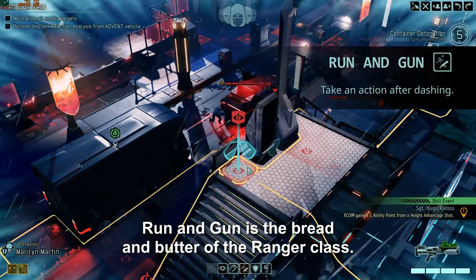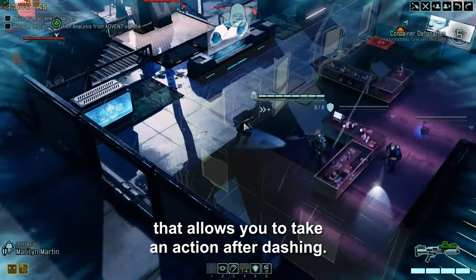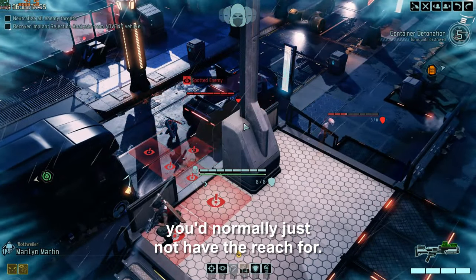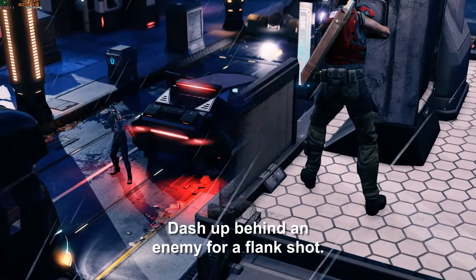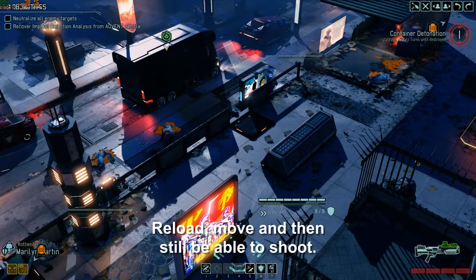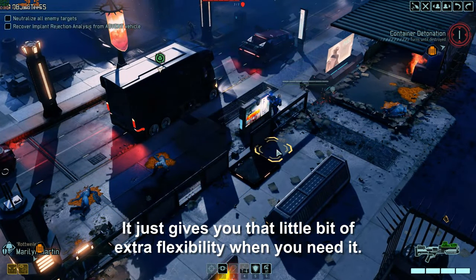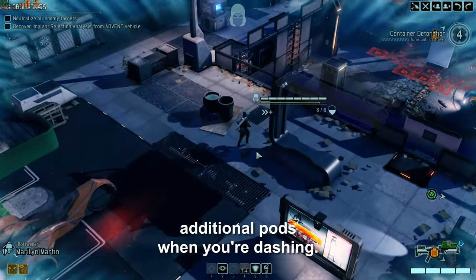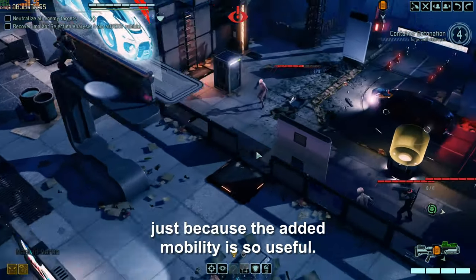Run and Gun is the bread and butter of the Ranger class. It's an active ability with a 3 turn cooldown that allows you to take an action after dashing. You can use this to dash up behind an enemy for a flank shot, reach an objective at the last possible moment, reload, move, and then still be able to shoot. It just gives you that little bit of extra flexibility when you need it. You just have to be careful not to reveal additional pods when you're dashing. This is the ability I usually pick because the added mobility is so useful.